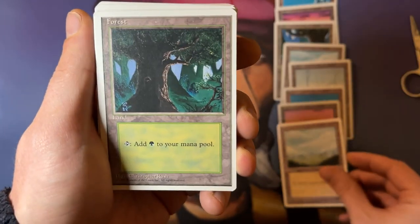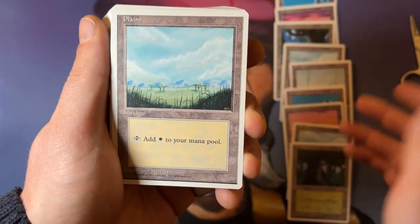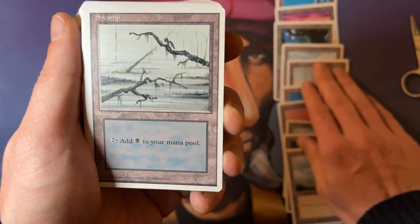And of course I've got a little wish list — there are some really nice cards in 4th Edition. Land Tax, Sylvan Library, Birds of Paradise would be awesome. You know, those cards would be really, really nice.